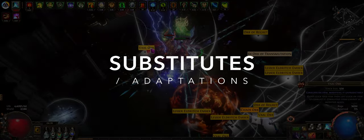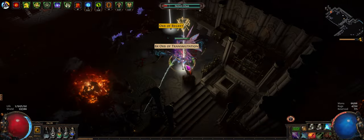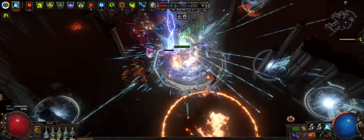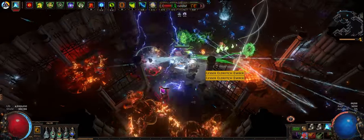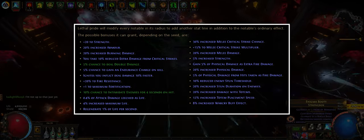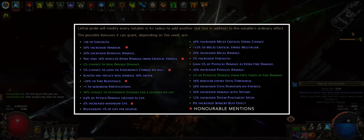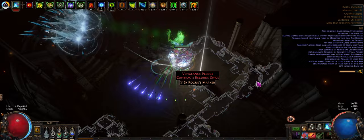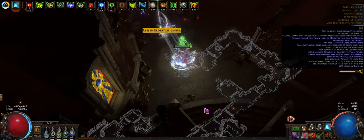Chances are your build's not going to look exactly the same, as a lot of the time you'll have to make adaptations to what you have available. Say you want more damage — you can drop a defensive aura for Anger. Replacing Determination this way also eases up on some of your attribute requirements. You have the option of using a Lethal Pride here to fulfill your strength requirements — you lose an abyss jewel, but you can get some pretty nice stuff. The ones you're going to want are double damage, intimidate if you don't already have it on your gloves, and potentially phys taken as fire, which is a nice defensive option. Especially if you're not running Determination, you can mitigate physical damage with phys taken as elemental on this jewel and your gear.